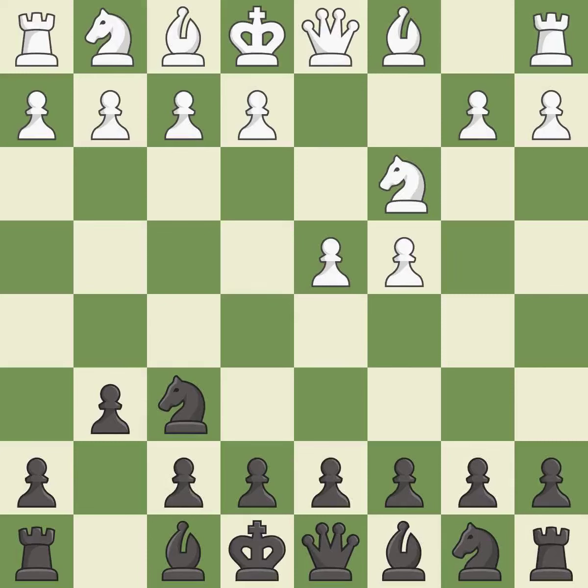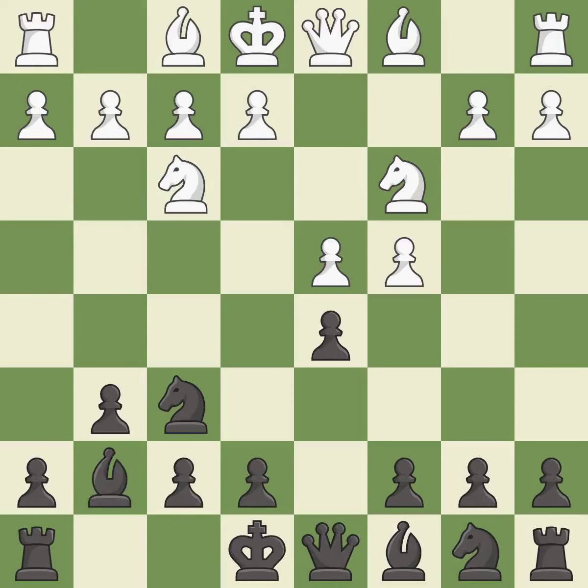Nc3 prepares the e2-e4 pawn push and helps control the d5 square. The Grunfeld Defense uses this pawn push to gain space in the center and attack the c4 pawn. Nf3 supports the d4 pawn and puts pressure on the e5 square. Bg7 puts the bishop on the long diagonal in a move called a fianchetto.